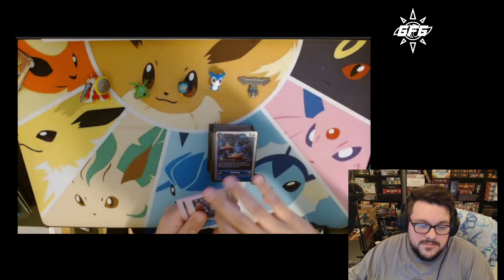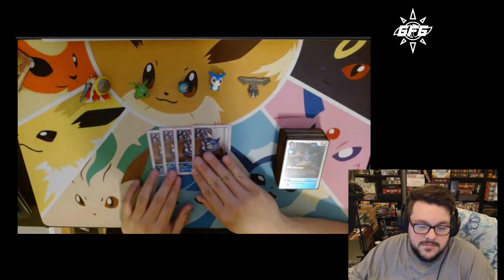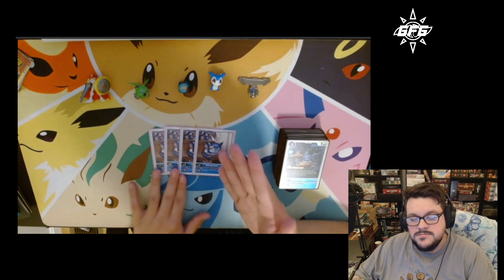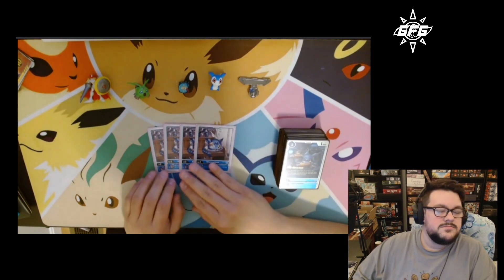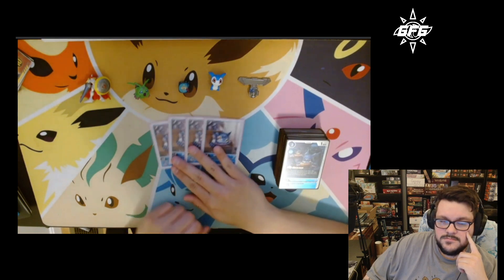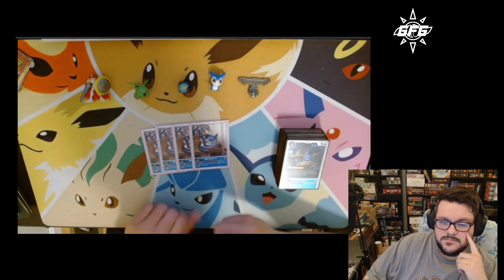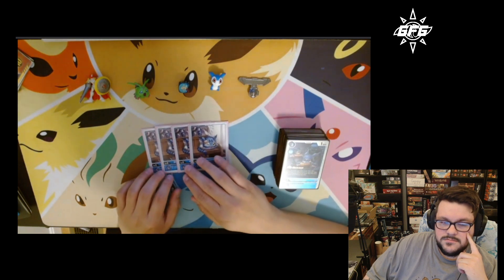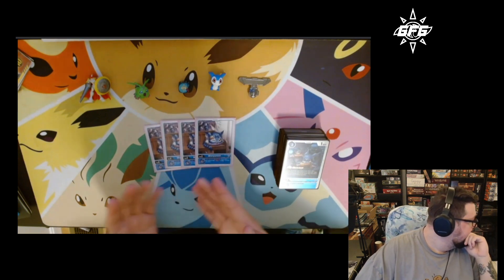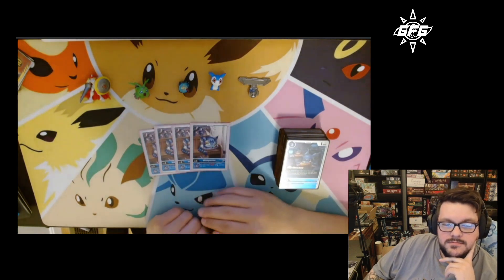For eggs, Dan is running four Wanyamons. He personally needs the card draw — there have been plenty of games where he's digging for a Tamer or a missing piece, and that extra draw helps a lot. Some people run Baby Doman for the plus 1k, which is also good, but for now he prefers the four Wanyamons. He could add Baby Doman as a fifth egg option if needed.